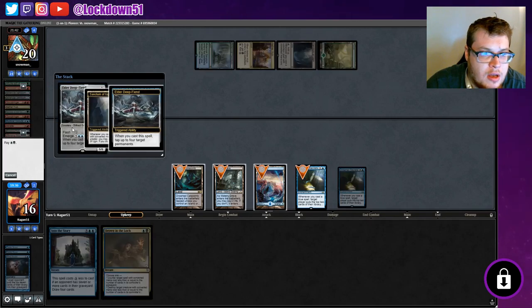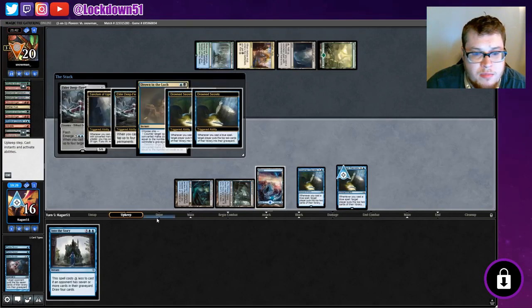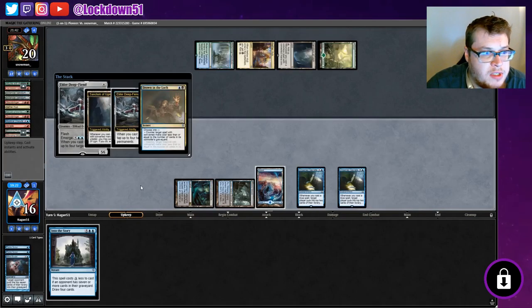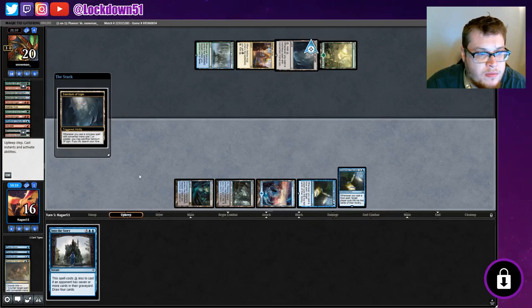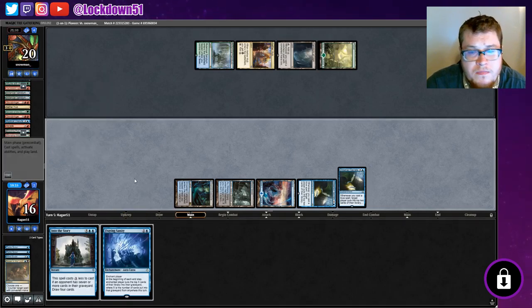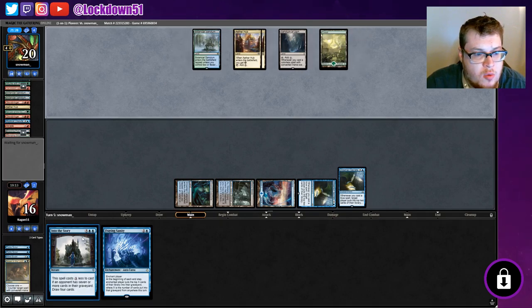We're going to go ahead and counter that. There's a chance we can hit another one-drop milling spell at least. We're not going to let you get your five/six, that's for sure — you'll get your triggers but... that's nasty. Alright, we're tapped out for the turn. Let's see what we draw. That'll be good to just get some residual mill going every end step. We're one mana short of an Into the Story, which we may want to do first.